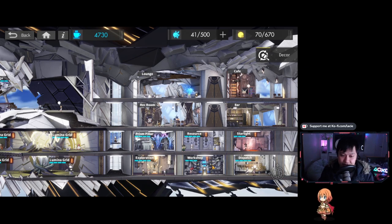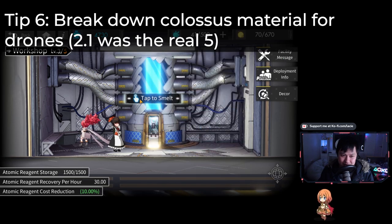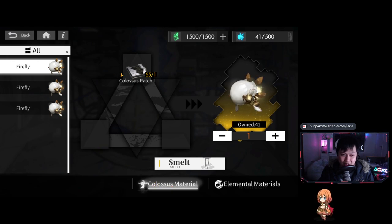Tip number six: you can actually break down your Colossus materials to get drones — or fireflies, sorry, I'm too used to Arknights terminology. In the crafting menu in the workshop, you can break down the Colossus patch or Colossus patch two and in return get some fireflies. This is really good because when you farm the Colossus material stage, you're going to get a lot of excess lower-level materials like Colossus patch one. As you approach level four or five of the buildings, you don't need these anymore — so convert them into drones and speed up your progress to Colossus five. I definitely recommend this.